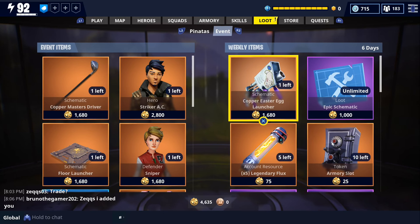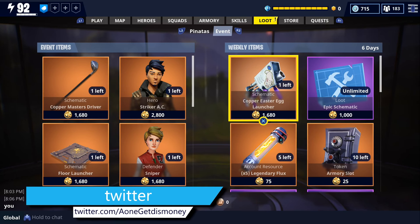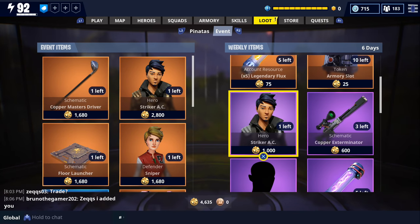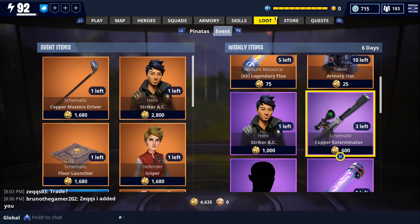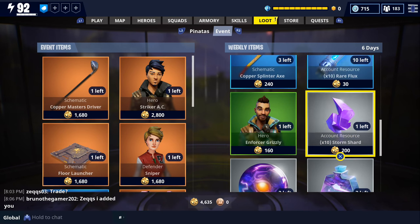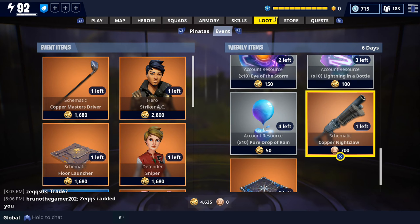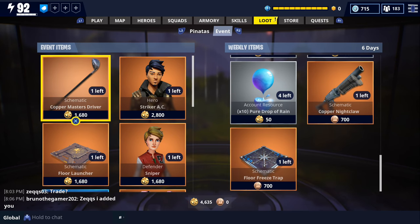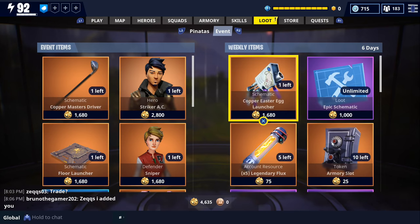I'm going to quickly show you what else they're offering in the weekly section. We got an epic schematic, armory slots, legendary flux, Striker AC in the epic version, an exterminator sniper, epic survivor, some evolution materials, enforcer grizzly, an axe, a legendary nightclaw, a legendary freeze trap, and there's nothing new in the event section. So that's what they're offering this week in the event store.